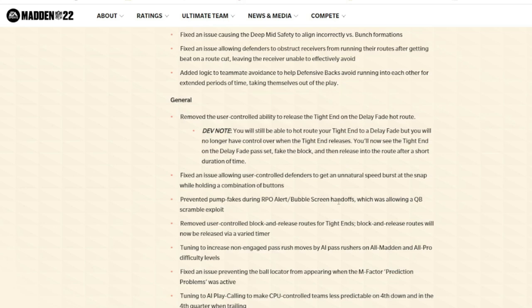They also prevented pump fakes during RPO alert bubble screen handoffs, which was allowing the QB scramble exploit. We're not sure yet if they fixed the five-wide screen where you could just take off with the quarterback and run, but we have to go into the lab and test all of these out. Stay tuned — I'm going to bring you all the tips post-patch to be effective in Madden 22.